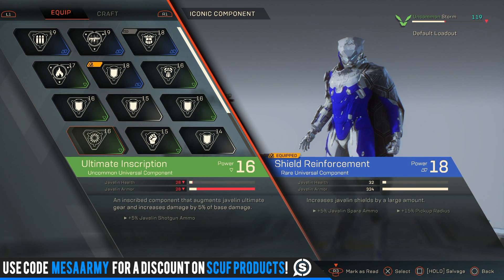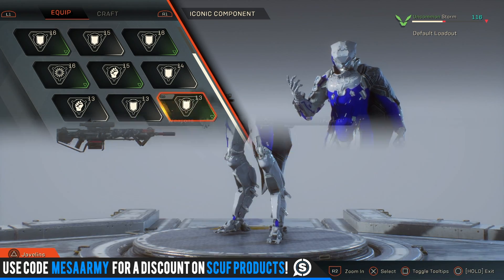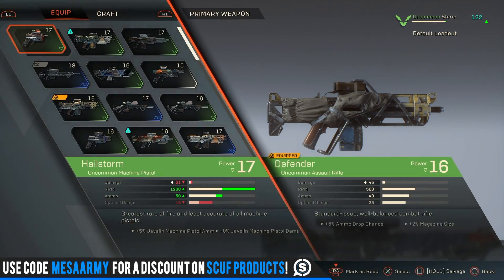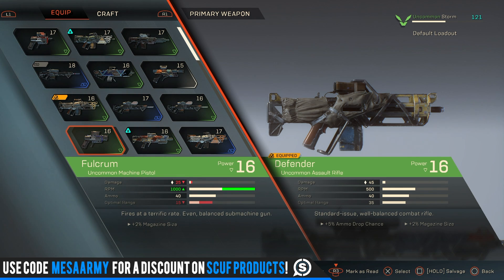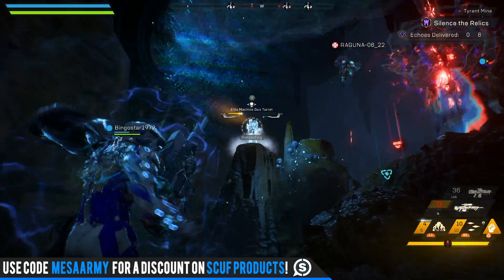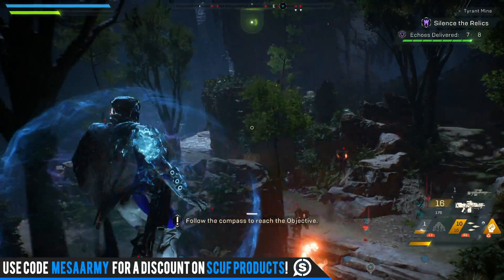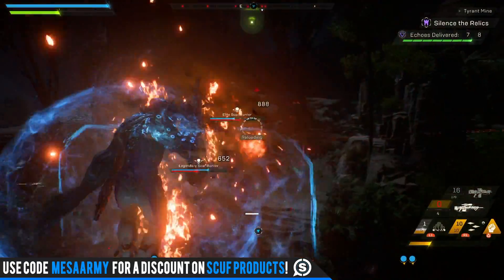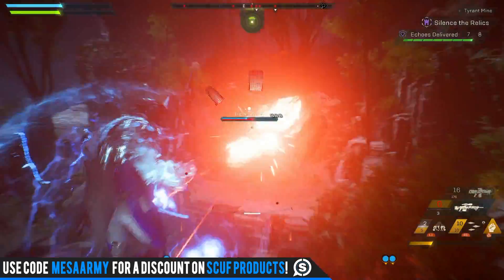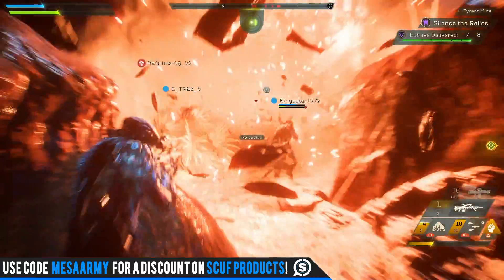If you have gear you absolutely won't need or that is lower rarity, just scrap it — you'll need those materials to craft things. For weapons, this is pretty subjective, but I like to run an assault rifle and a high-impact charging sniper. The charging sniper in the VIP demo is called the Devastator. It's vital because it does massive damage, has explosive rounds, and lets you take out dangerous targets from far away — especially turrets, which are very annoying and will kill you quickly if left unchecked.